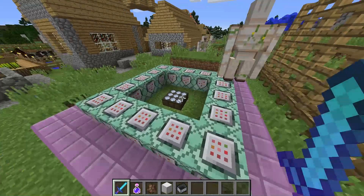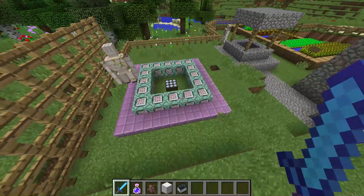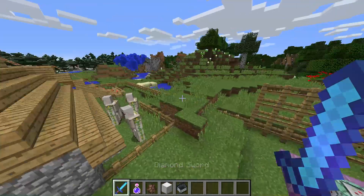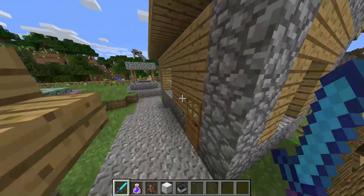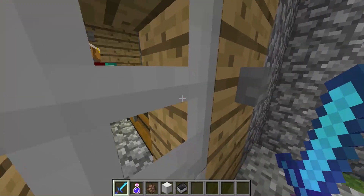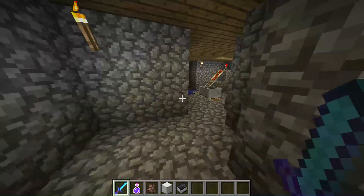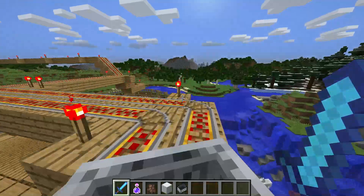Whoa, what is this? Alright, this is weird. Is there a daylight sensor here? Doesn't look like it. I wonder what about this place. I apparently didn't know what pumpkins are in Minecraft. Oh, I have armor! Alright, now I'm going to try out this roller coaster. I'm sure everyone has been wanting me to try it out.